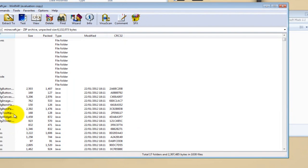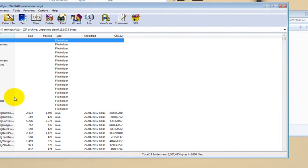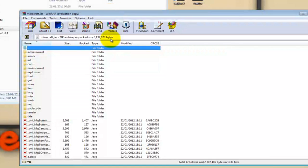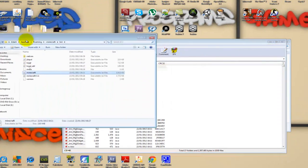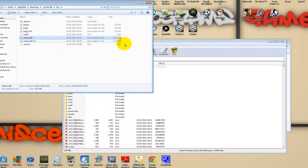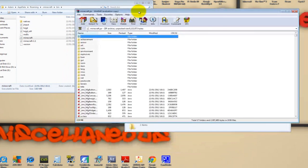When you first come into the archive, all the files are class files. If you're installing mods for the first time, there's a folder in there — it says 'META-INF' — and you just want to delete that folder. Only that folder. It won't work otherwise.